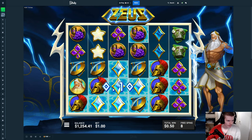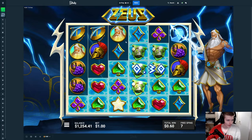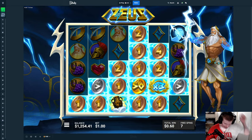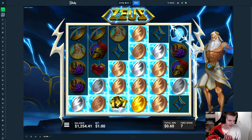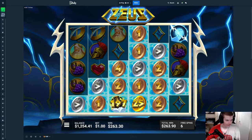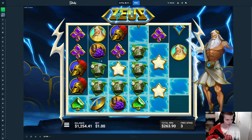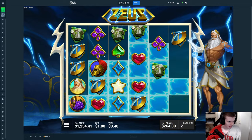I wouldn't mind a re-trigger either. Right now the best would be to hit stuff on the top, anywhere — left, right. Come on, collector — nice! 50, 50 — that's already good, and a multi on this. Okay, this is already really good. We have made money regardless of what happens. Come on, more stuff in the top left and also one of those lightning hands.